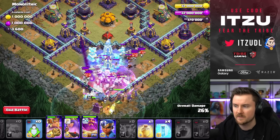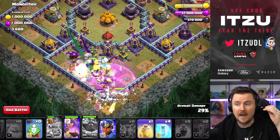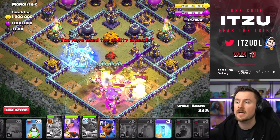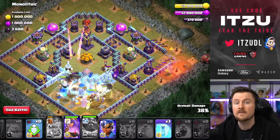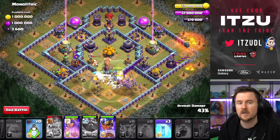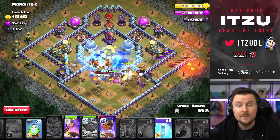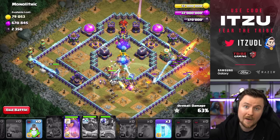Use the Warden ability early, and the main use case of the Freezes now is to protect your King's damage output. Without the Phoenix I have to protect my King, so I freeze the left Monolith section, then use the Heal Spell because there are a ton of Giant Bombs in that compartment for my Witches. Then add the Royal Champion on the left side to support the troops. If the Witches go right, add the Royal Champion on the left. If Witches go left, add the Royal Champion on the right. It's way easier with Diggy because you get those stun effects on the Monoliths.